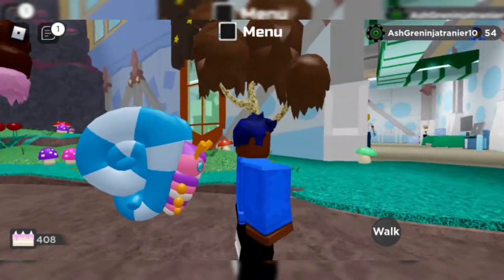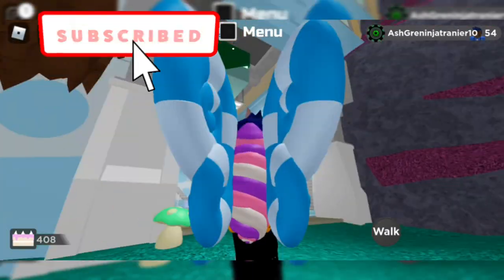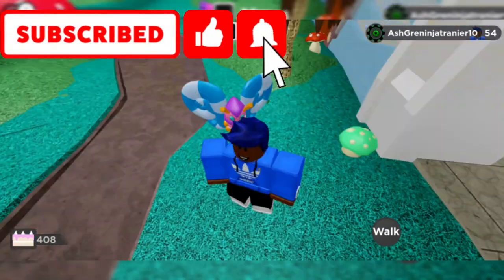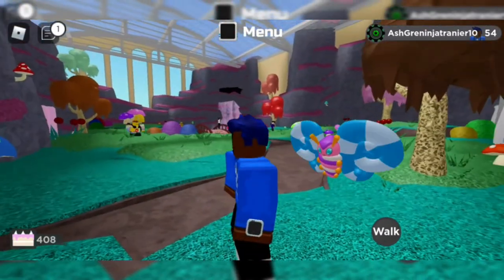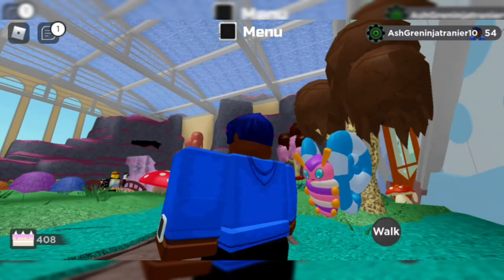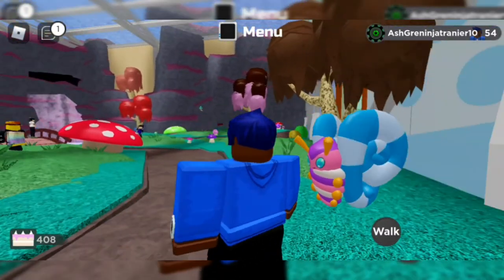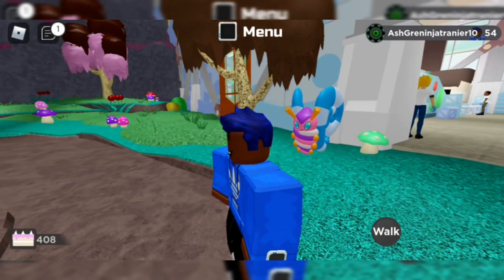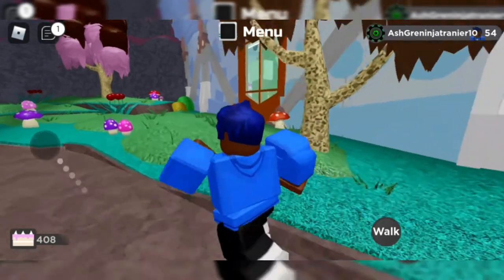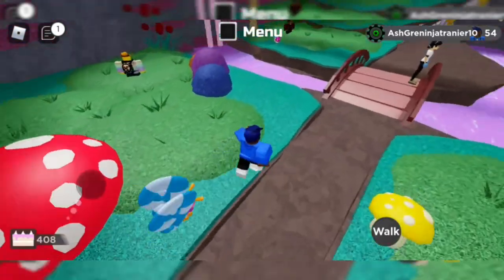Then when you level up Audazio to level 25, it will evolve into Spreezy, which is this butterfly-like Lumion. To me it looks like an ice cream with wings — you can see the ice cream, the gumdrops, the eyes, and the straw that you drink ice cream from. That's basically what it is.